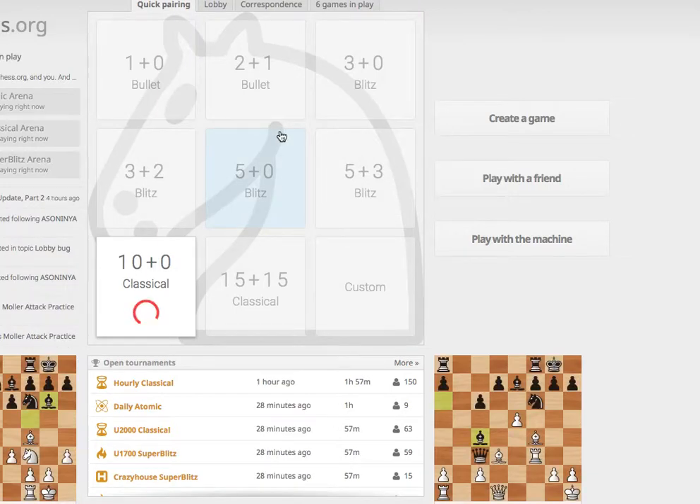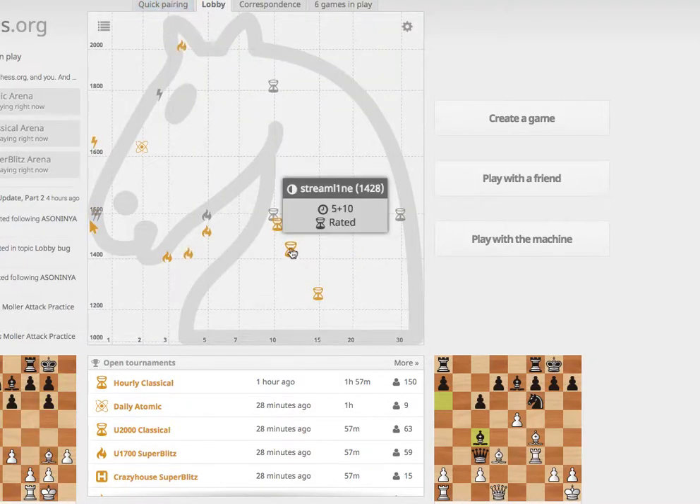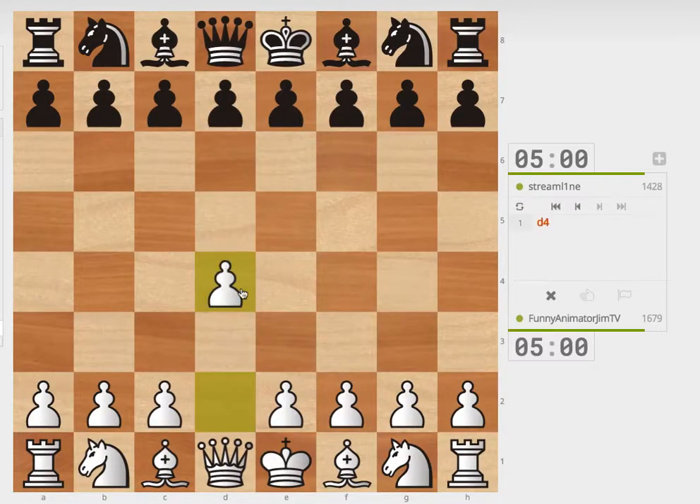He offered a rematch. Well, anyway, let's just pick something here — 5 plus 10. Okay. Queen's Pawn Opening. We're gonna go Queen's Pawn Opening.